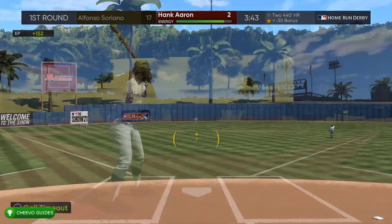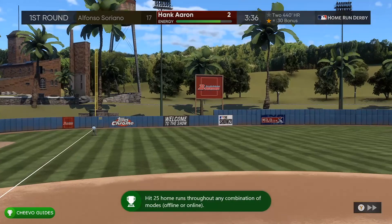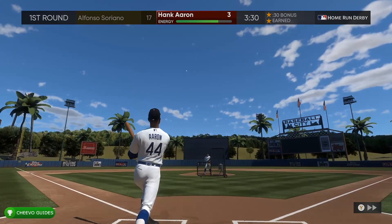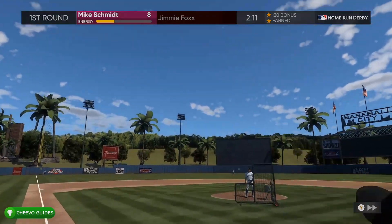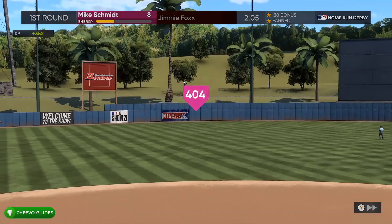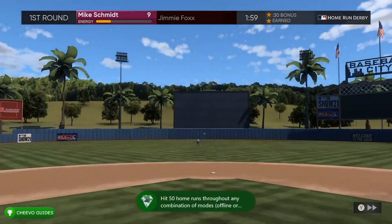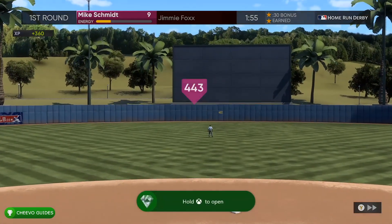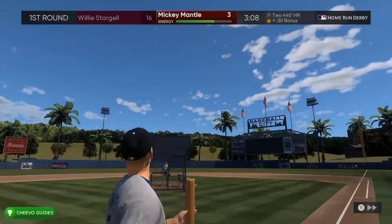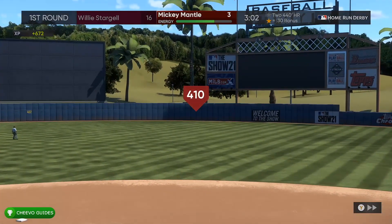We do have a separate achievement for winning a home run derby, but you don't need to complete an eight-person derby for that. You can quit out once you get your 100 home runs, then start up another home run derby — this time select one-minute rounds and only two players. All you need to do is hit a home run with one player and not with the other, making the score something like one to zero for a really easy win. I actually posted a quick video guide on that one, so check it out if you're interested.